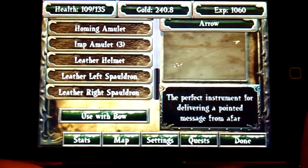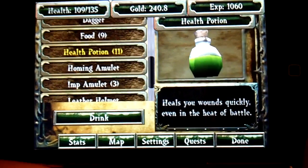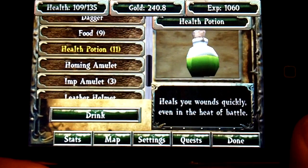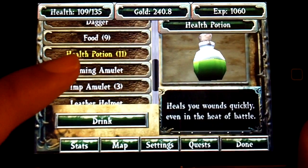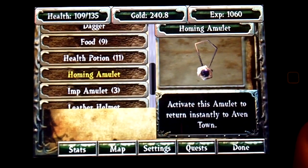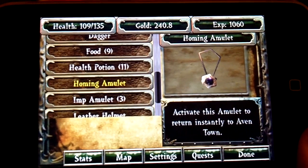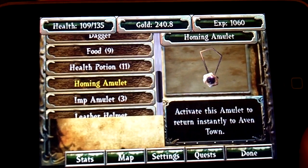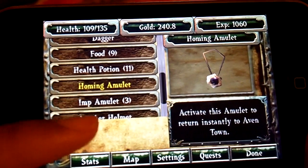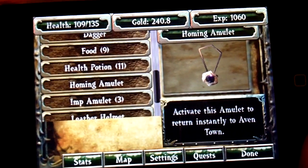You will also get health potions, and the health potions work way better than the food — they instantly restore almost all his health. One item I want to bring out is the homing amulet. You activate that to immediately go back home. Say you're in a forest or an area with monsters and you're about to die — you quickly go into inventory and activate it, and there would be an option to activate it, and you'll go right back home.